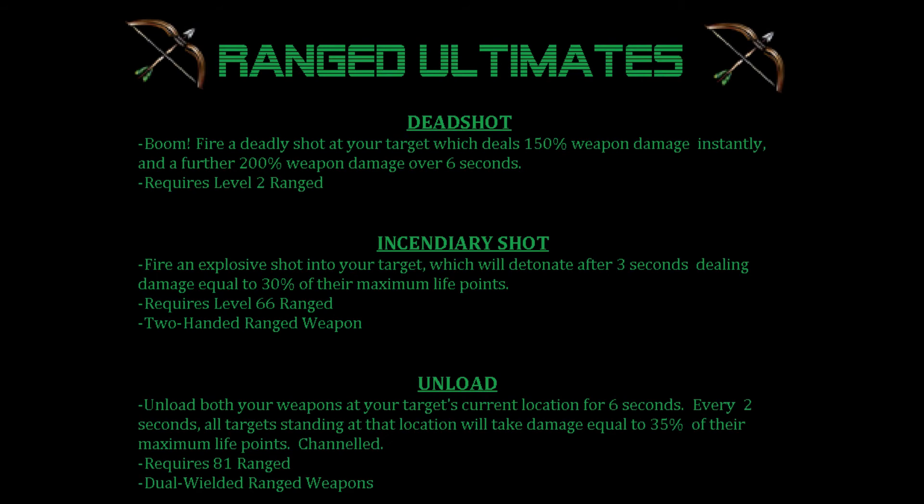The ranged ultimates are Deadshot, Incendiary Shot, and Unload. With Deadshot, you fire a deadly shot at your target which deals 150% weapon damage instantly, and a further 200% weapon damage over 6 seconds. It requires level 2 ranged. Incendiary Shot: fire an explosive shot into your target which will detonate after 3 seconds, dealing damage equal to 30% of their maximum life points. Requires level 66 ranged and a 2 handed ranged weapon.